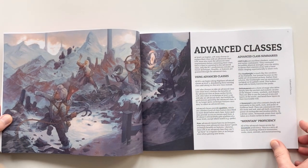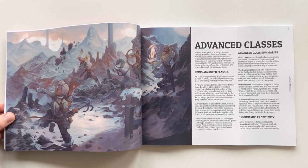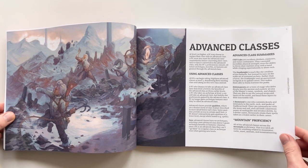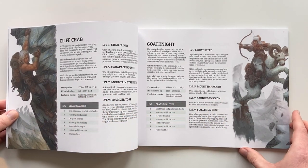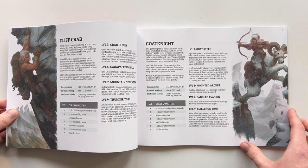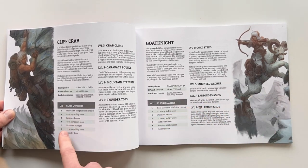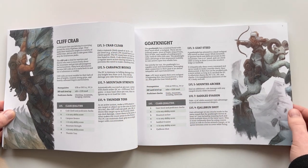There is a series of advanced classes, which is a new mechanical concept from Five Torches Deep. Basically it's similar to a third edition prestige class, but the idea is that once you hit a high enough level — like level three — you can change your class to one of these more advanced classes that are relevant to Hyphain Peaks. The Cliff Crab and the Goat Knight are some of those advanced classes, so you see the typical class qualities and then some of the special abilities that they get through leveling.